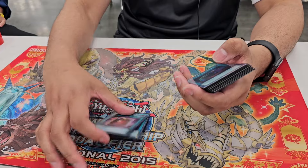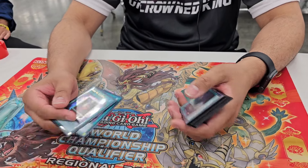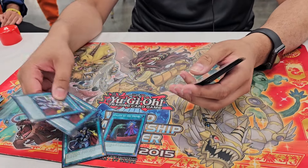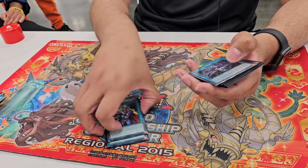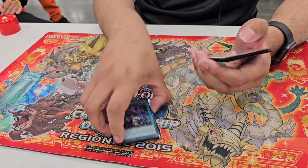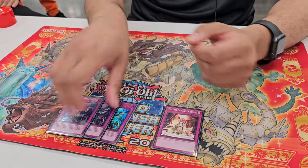Two Book of Eclipse - this card is pretty good blowout, and it also protects you if you're getting Imperm'd or Warnered, anything like that. Stop hand traps. And then Droplet to break boards. And for my trap cards, three Imperm, and then the final burn card.